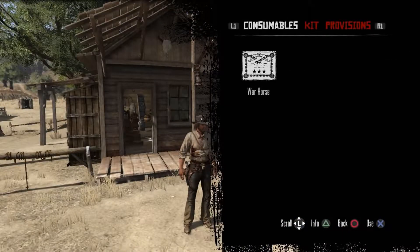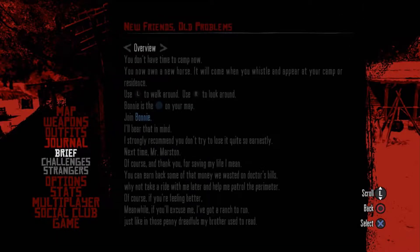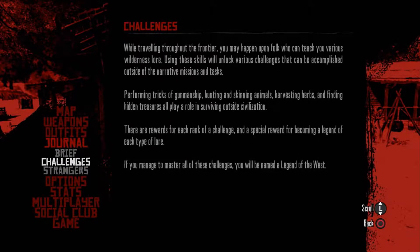One thing I saw earlier in the journal is the challenges section. While traveling through the frontier, you may happen upon folk who teach you various wilderness lore. Using these skills unlocks challenges outside of the narrative missions — performing tricks of gunmanship, hunting and skinning animals, harvesting herbs, and finding hidden treasures all play a role in surviving outside civilization. There are rewards for each rank, and a special reward for becoming a legend of each type of lore. If you master all challenges, you'll be named a legend of the west.